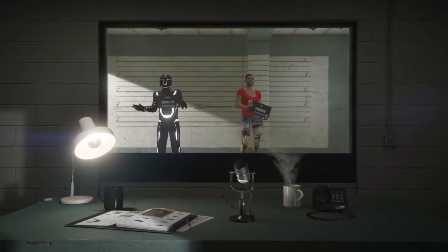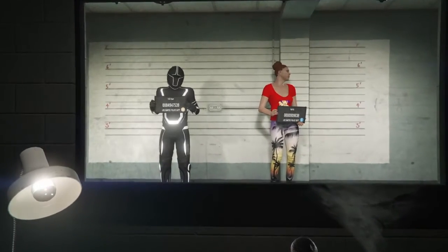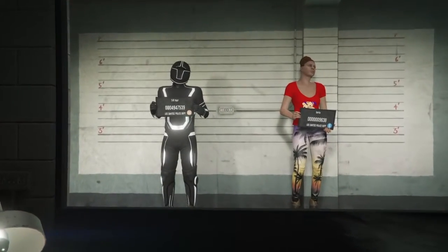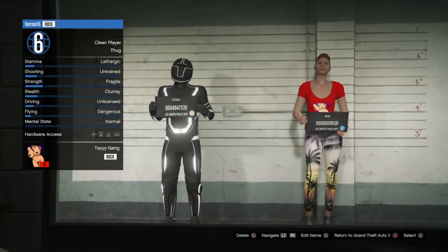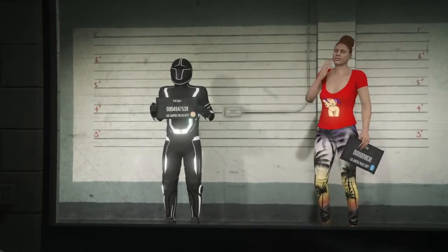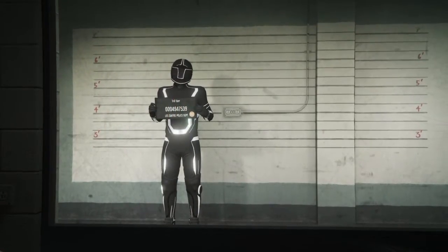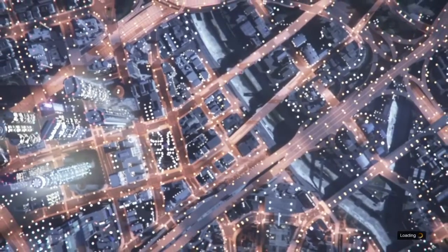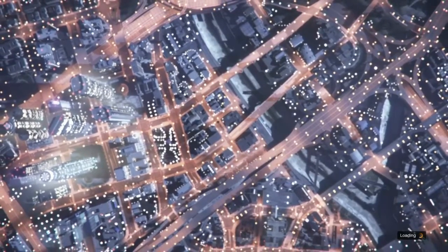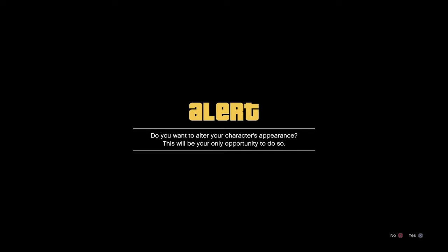You should have a second character. This is like doing a change of appearance. It'll be like level six, seven — it don't matter. Click your second character. Then you want to load and it'll say, 'Do you want to change your appearance?' Do not click yes or no. What you want to do is hit your home button.